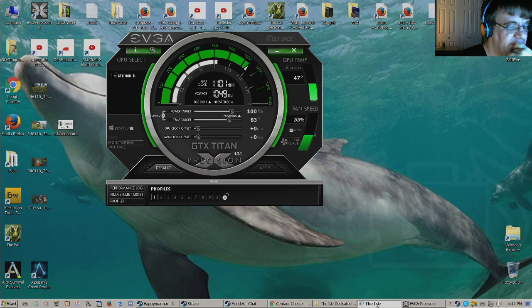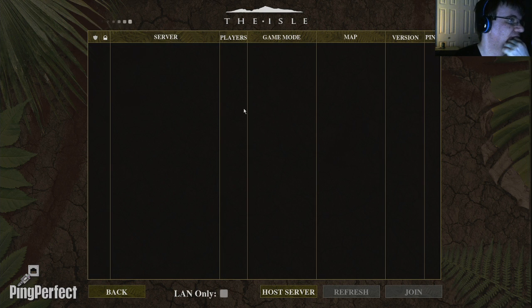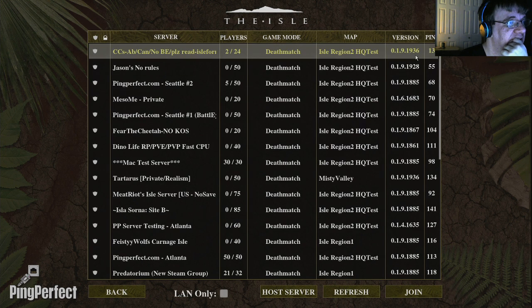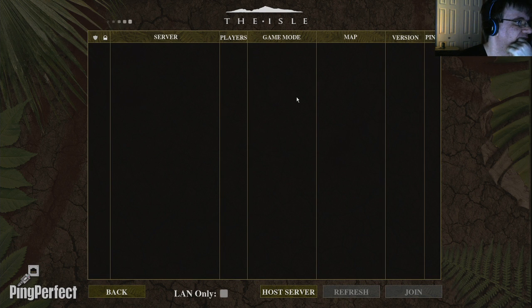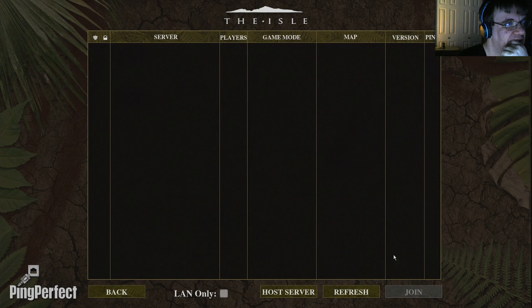We'll go back into The Isle. I'm going to show you version .1936, and I've got the server running. Let's see, there's my server there — decent ping. It was saying 36, now it's saying only 13. We'll refresh. It's all good. Join. Doesn't show up for LAN.